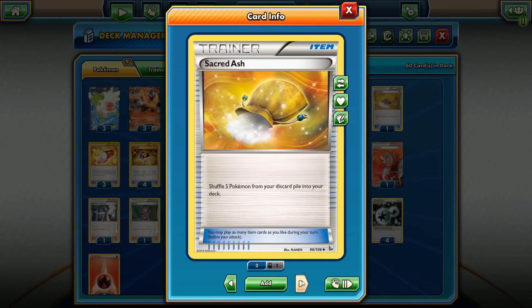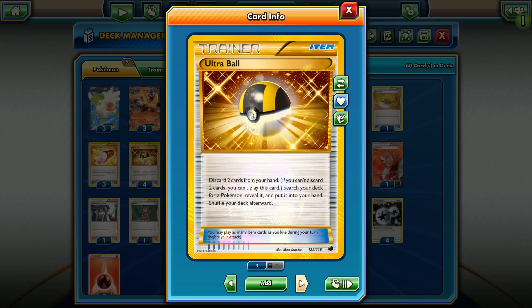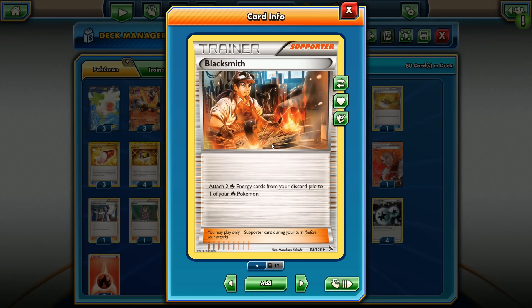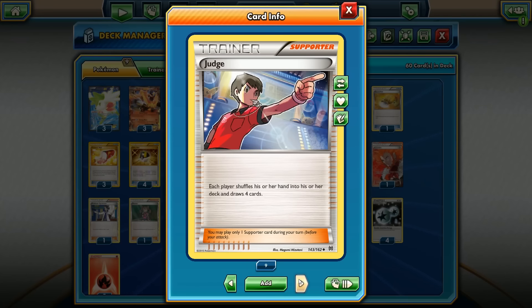Sacred Ash to get Pokemon back since we only play a three-three line — three Emboars and three Enteis. Three Trainer's Mail, four Ultra Balls, and four VS Seekers. We play AZ for the Shaman as well as Blacksmith. We play three Blacksmiths — could go with four but three is solid. We have Hex Maniac in case we run into Giratina EX or even Pyroar.